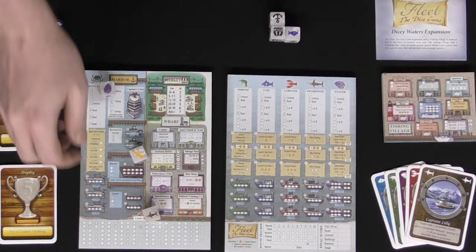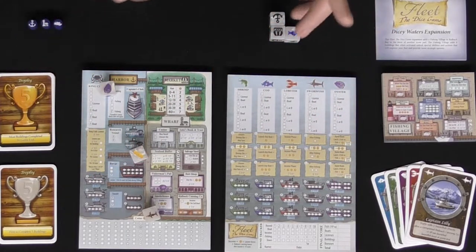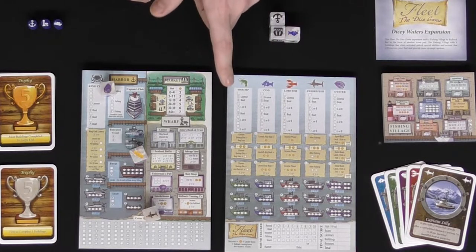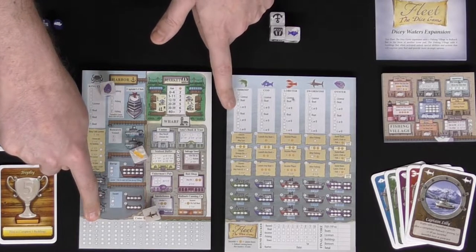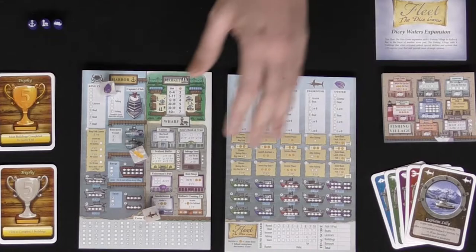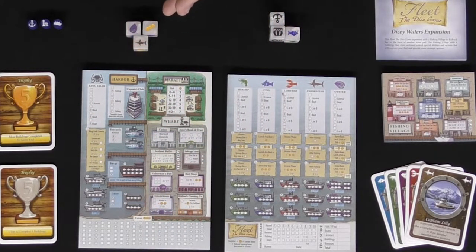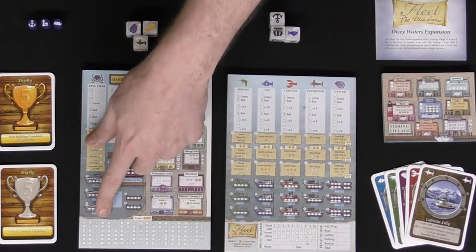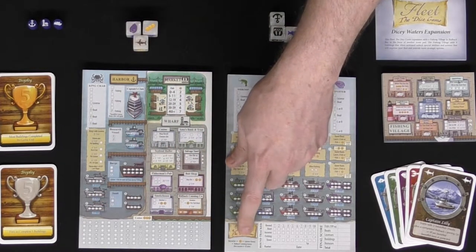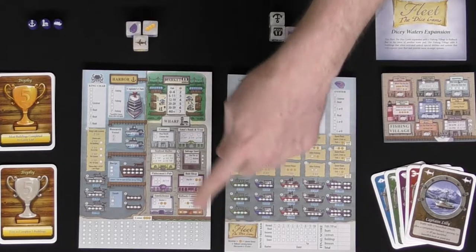Whenever you fill in a star, you can mark anything on any of your boards as long as it follows the basic rules of top to bottom, left to right. So if you had a boat and gained a star, you could fill in the next area, but you couldn't skip ahead. After the boating phase, you move to income. Income tells you what you get — you'll get one coin, marked off in the coin area — and you'll also gain any lobster bonuses, which give you plus one to your income phase.